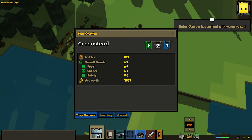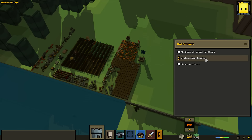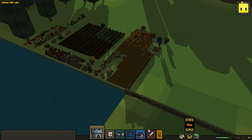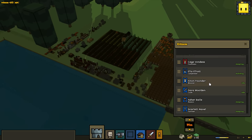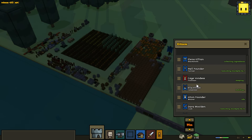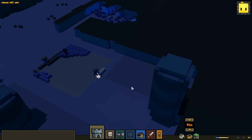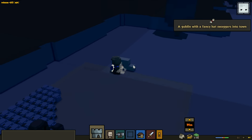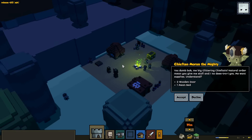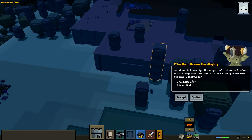One thing I do need to do is start to improve our military might. The trader returns - two bronze breastplates! That happened off camera, and that means our soldier will now get a breastplate. I do want a new soldier. A goblin with a fancy hat - a goblin chieftain! You dumb-bock. Me, big glittering chieftain. Natural order mean you give me stuff and I know... destroy you. Me want supplies. Understand?